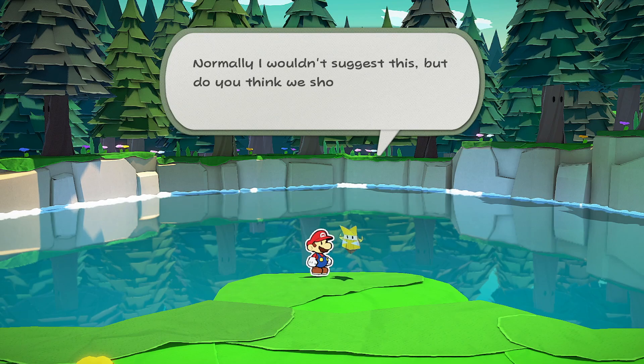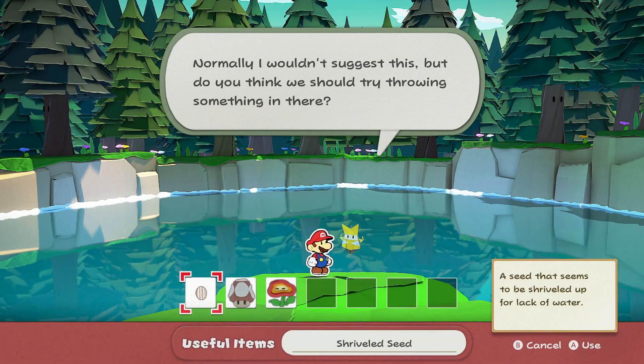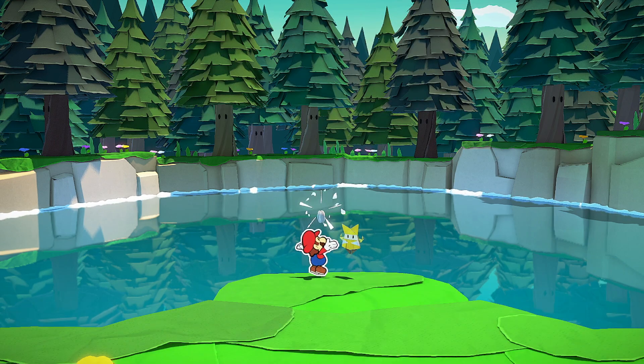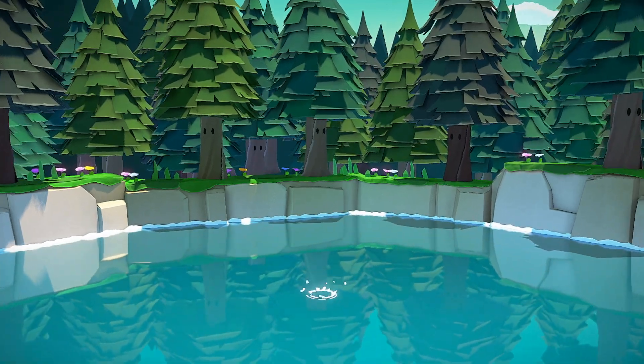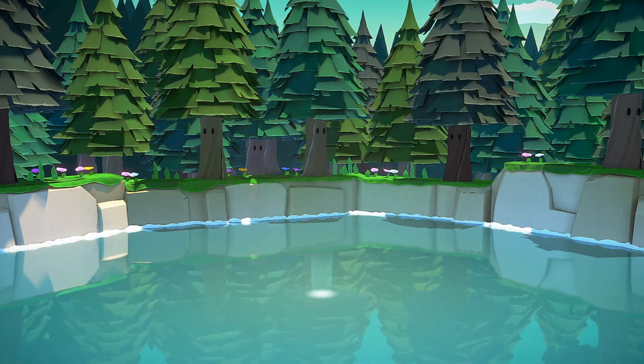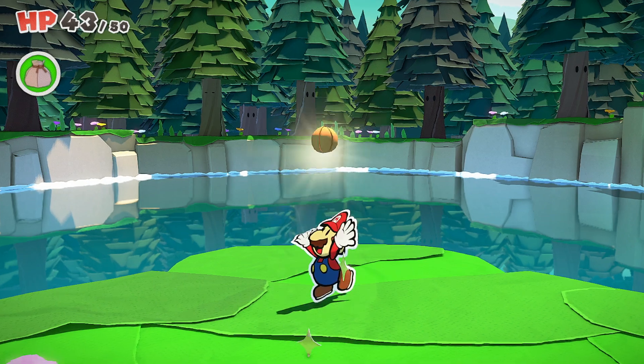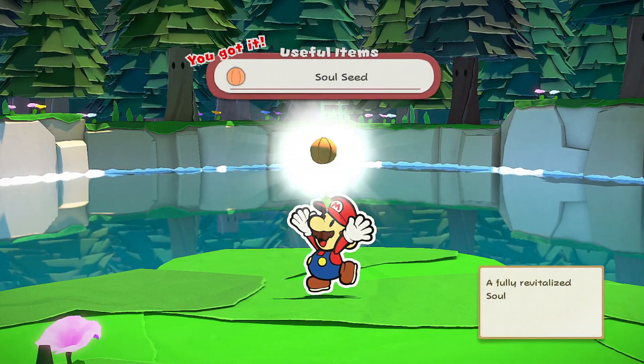Now you will have picked up the seed a little bit earlier, and once you continue on around you'll eventually come to this water area here. They'll let you through and it's a simple case of going around the corner. Throw the seed into the water and that will revive it and turn it into a soul seed.